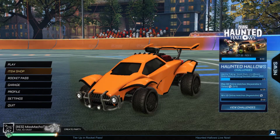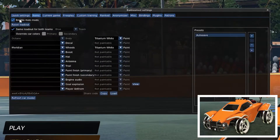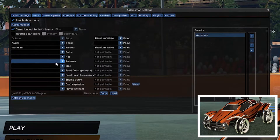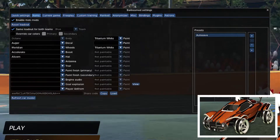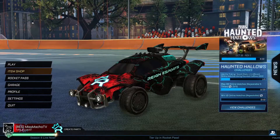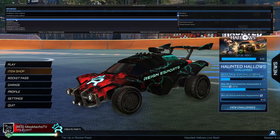If you are here, you are probably already aware that BakkesMod has a cool ability to add any pre-existing item in the game to your car — any decals, goal explosions, and yes, you can even use the famous Alpha Boost if you would like. What the plugin Alpha Console can do is give the user the ability to add things that aren't pre-existing in the game.